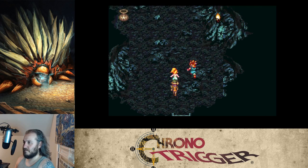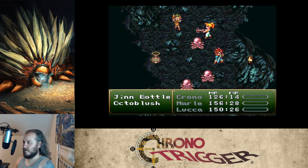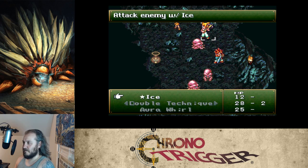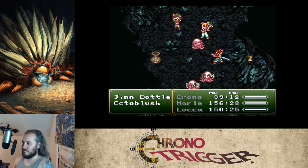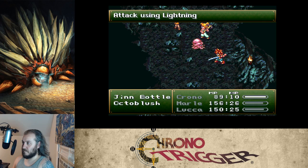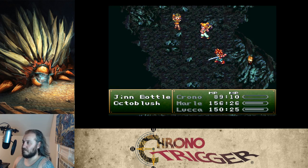I see a little pot and it spits out more octoblushes. Using a fire whirl to take out two of them, then having Marle hit the other one.